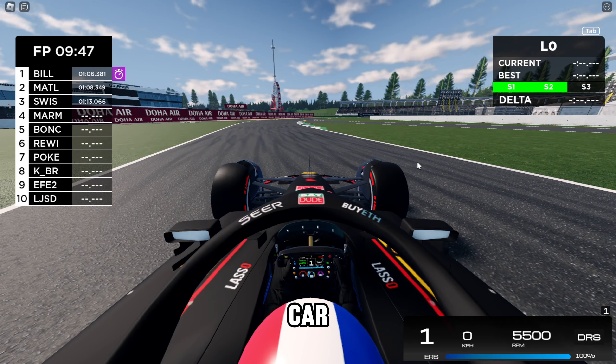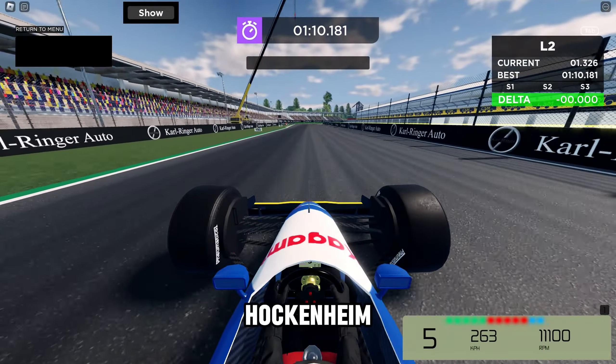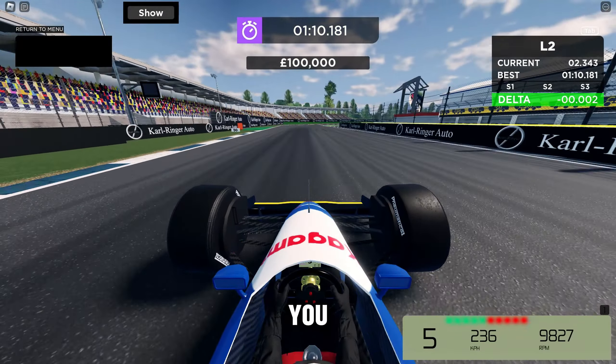The amount of money you earn is different for every single track. The only thing that does not change is invalidated laps — those will always give you £5,000. Every car and every track combination is different. For example, a fast lap in a 490s car at Hockenheim will give you £100,000, while this 2024 car will only give you £60,000 in comparison. And that's basically everything about practice mode.